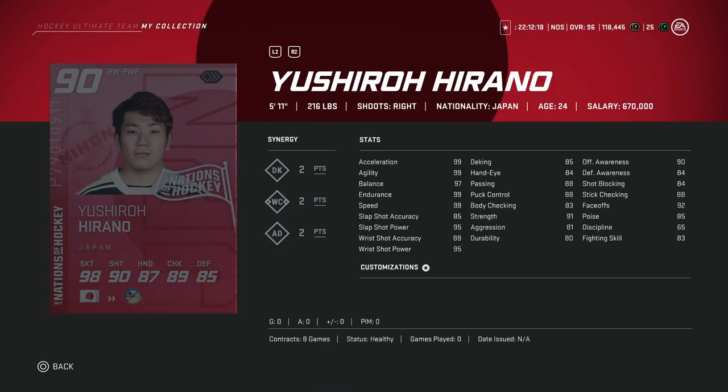Next, we've got Yushiro Hirano. He's 5'11", 216, with 99 skating. Obviously under six foot is kind of a red flag, but he does have 99 skating. His shot power is over 90 at 95, and his accuracy is in the 80s, which is a little tough. His hand stats are all in the 80s as well, and then offensive awareness at 90 and defensive awareness at 84 is really tough. His face-offs are at 92. If you want a Team Japan card, go for it, but if you're looking for a competitive player, this would be a pass for me as he just doesn't offer anything other than his high-end speed.